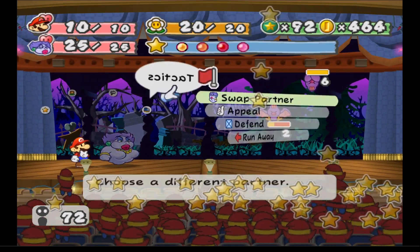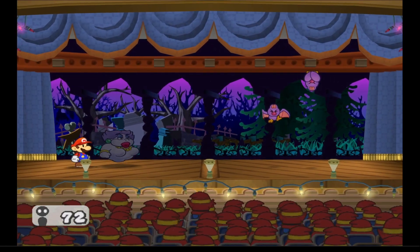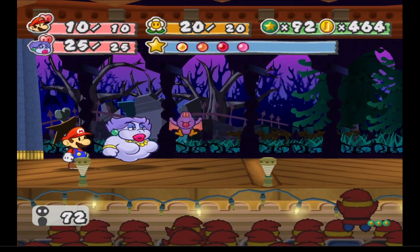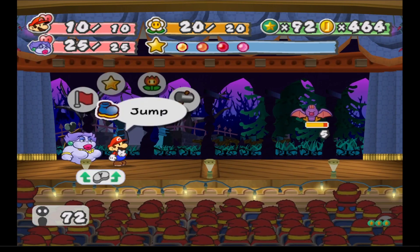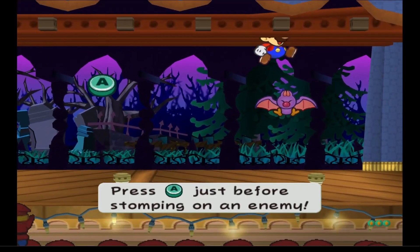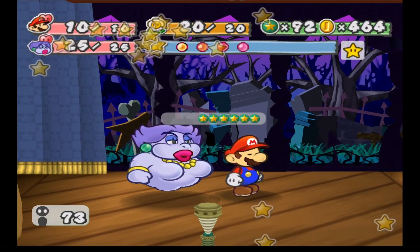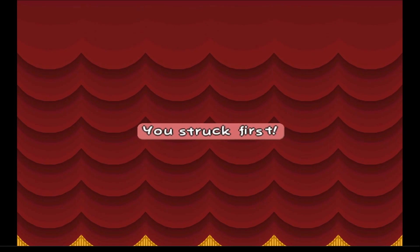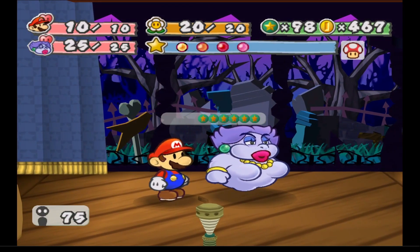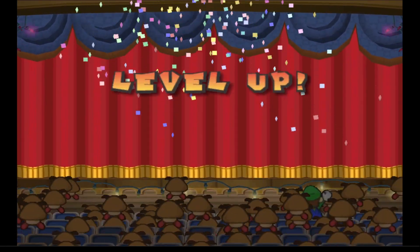Attack with body slam to drop the Swooper, then Mario can use his jump to finish it off. A little interesting enemy, but it's all good. We're two star points away from a level up — one more battle and we'll get it. That was the last enemy needed for the level up!